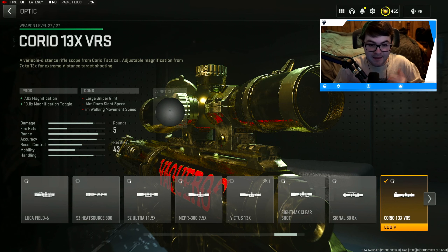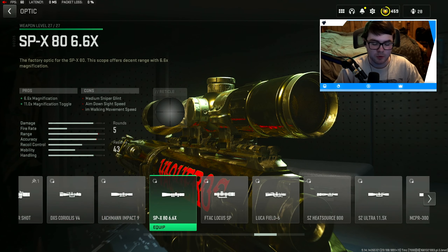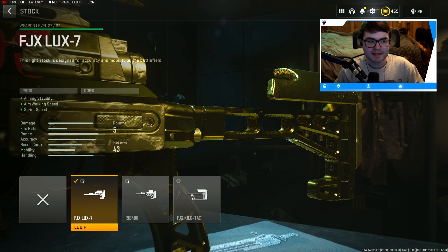With this weapon you don't really need an optic, so if you don't want one, I'd recommend putting on a barrel to help with even more ADS time — this gun can get even faster. The optic it comes with standard is very zoomed in, so I like one that's a little less zoomed in but still has a decent sight. We're going to use the Choreo 13x VRS — that's personal preference. I also like the SPX 86.6 times. If you do go with an optic, tune it to negative 0.97 for ADS time; close and far is just personal preference.